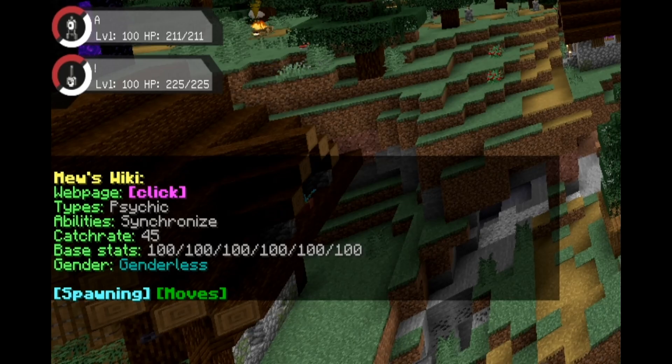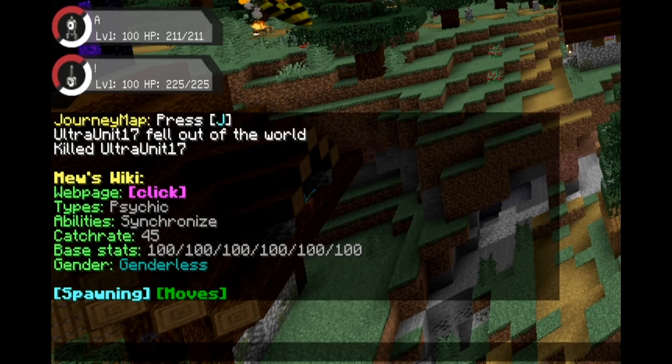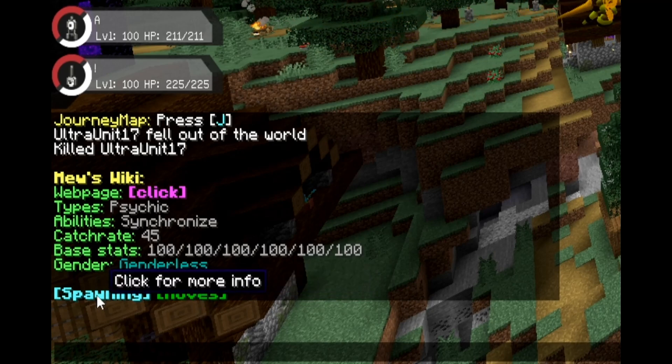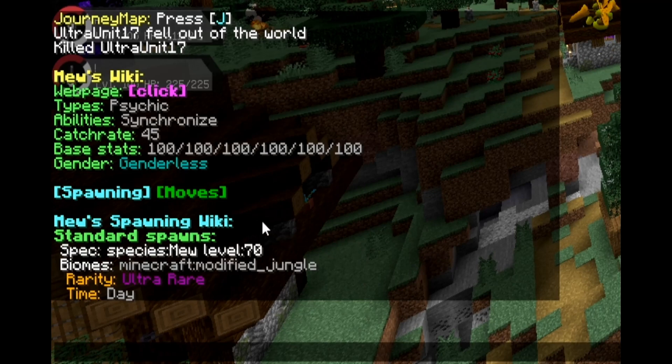After I do that, you will see it now says at the bottom left — I'll zoom into it in post editing — but it says Mew's wiki web page and then a link you can click to open the actual web page. That tells you what you need to know. It says types: psychic, ability: synchronize, catch rate: 45, which means a 45% catch rate, and base stats are listed right there. It also tells you the gender. And then you have spawning or moves — we're going to click spawning.